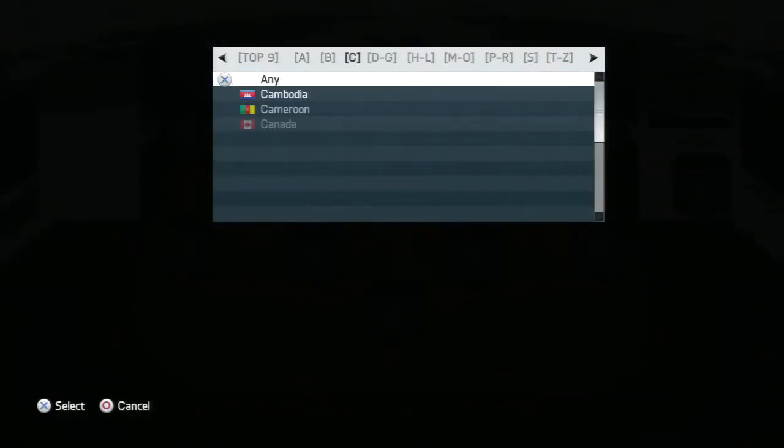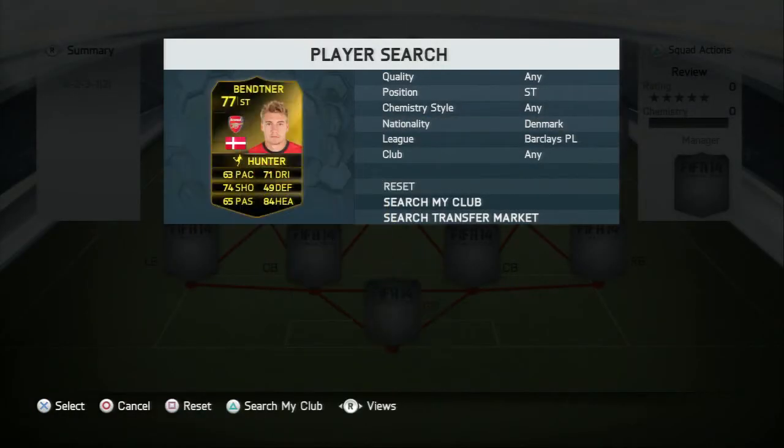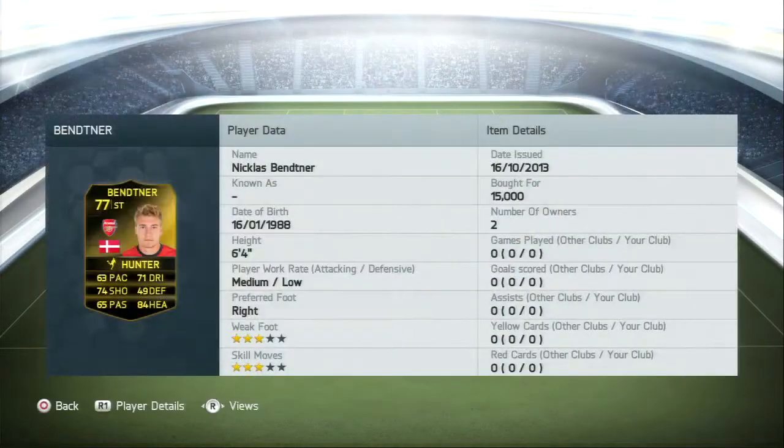He's from Denmark and plays for Arsenal. He has a 3-star skill and 3-star weak foot. He's 6'4 and has a medium attacking work rate and a low defensive work rate. He has 63 pace, 74 shooting, and 84 heading.